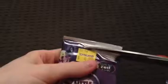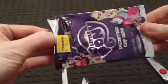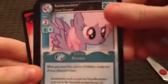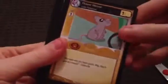Alright, on to the second one. Apple Brown Betty, Pearly Stitch — she's cute, I like her. Who is Gabby Gums, Rainbow Shine, Avalanche, House Mouse.